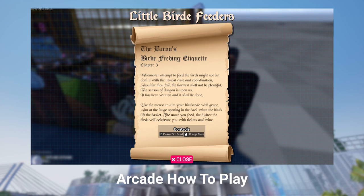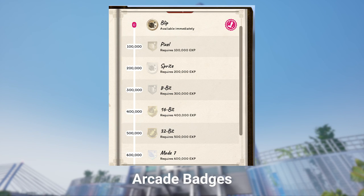When you walk up to an arcade machine, you'll be able to find out how to play and the controls just by pressing Shift and E. We've also made badges and over 50 achievements for the arcade.